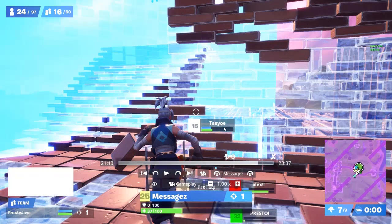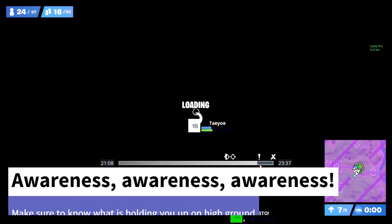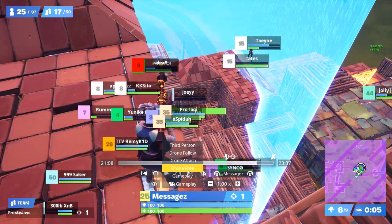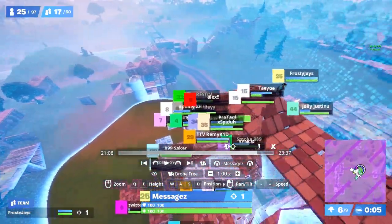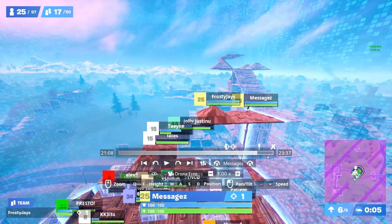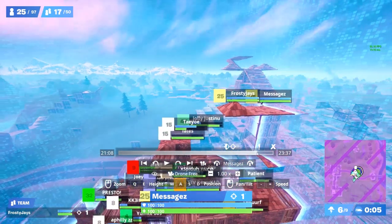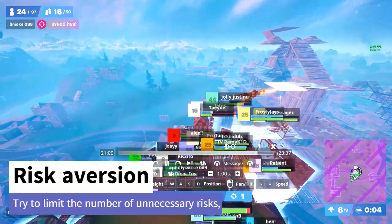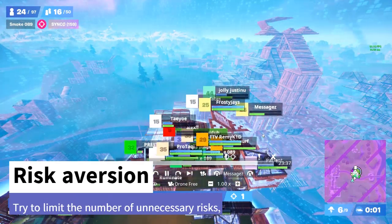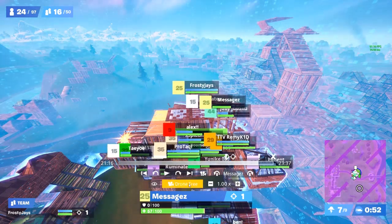They take some serious damage and get stuck in zone because on their previous high ground retake there's only one piece holding them up, and you can shoot out either of these brick builds - any of them will knock them down. One well-placed rocket in here is going to knock them down even further. That's just unnecessary damage they take. Luckily they have healing but it could have been prevented.